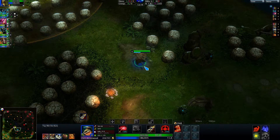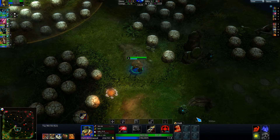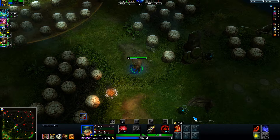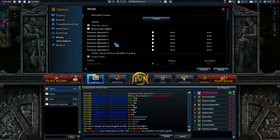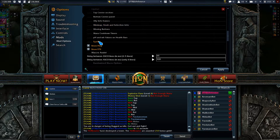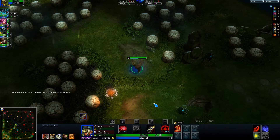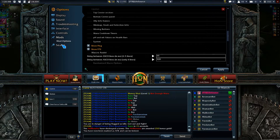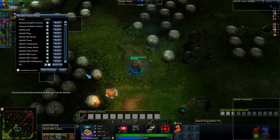I guess this is it, there's just one more thing — this ping and FPS display here. You need to activate this in the mod options. Go to system and check these two boxes, apply and it's gonna show. If you wanna move anything, go to move both frames and you are able to move anything you want to anywhere.